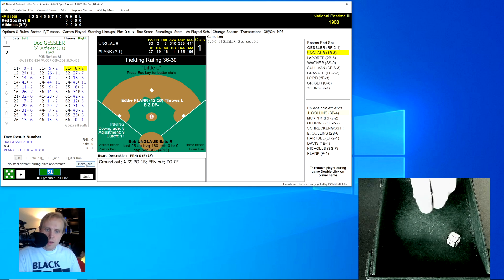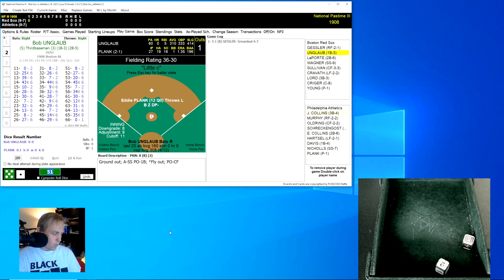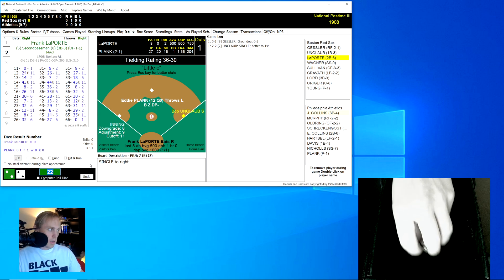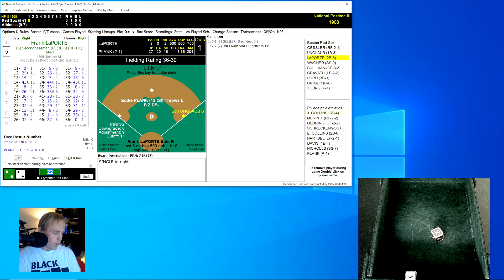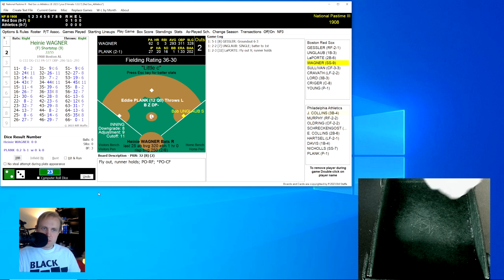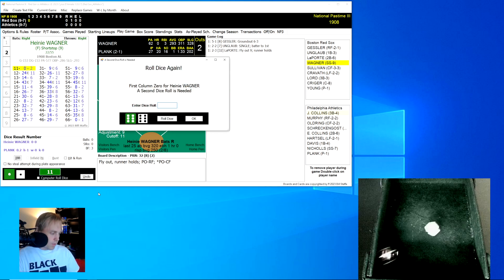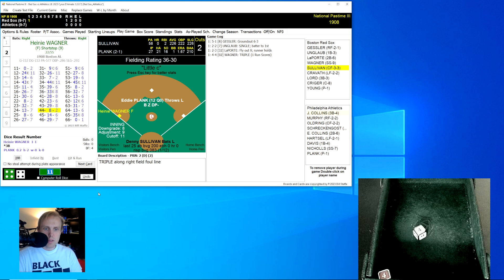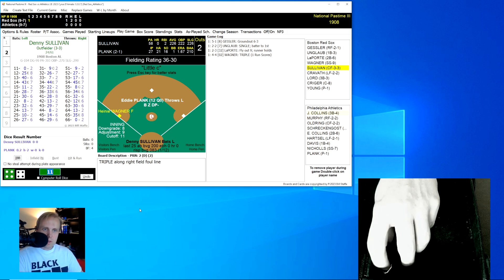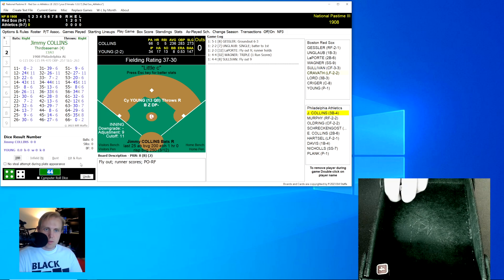Doc Gessler rolls a 51 for an 8, hits a ground ball off Eddie Plank over to shortstop Nichols, throws to first for the out — one away. Bob Unglaub rolls a 22 for a 7 and gets the base hit, runner on first for Frank LaPorte. LaPorte hits a 23 for a 32, fly ball to right field, Murphy has that for the second out. Wagner rolls an 11 for a 0, then a 44 for a 2 — that's a triple and will score Wagner. Red Sox up 1-0. Sullivan rolls a 44 for an 8, fly ball to right, Murphy has that for the out.